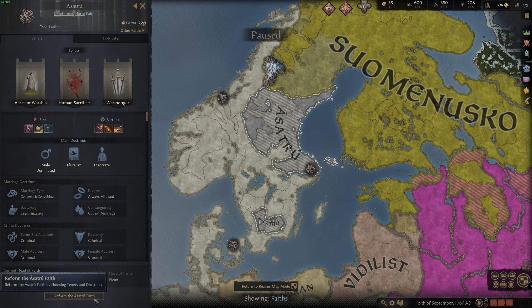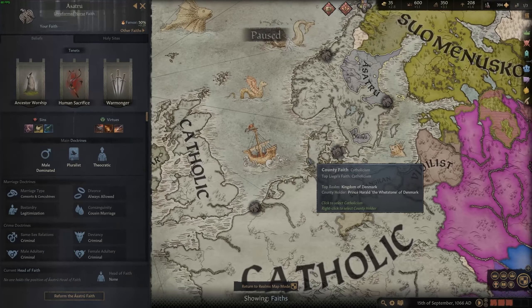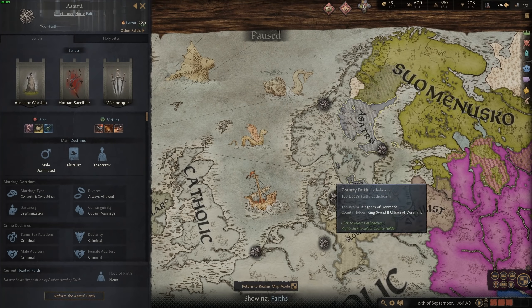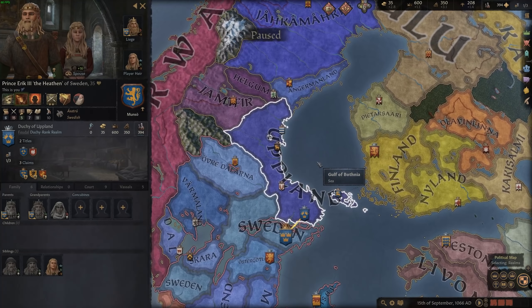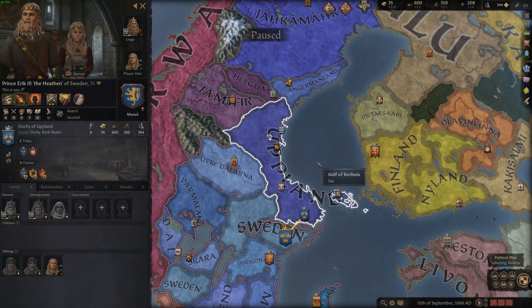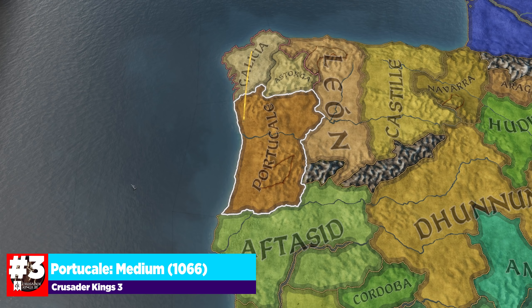You're still an unreformed faith, so you can reform it, which creates its own series of challenges and fun playthroughs. The big thing is that you do start with one of the holy sites, though the majority of holy sites are going to be pretty hard to get to unless you want to jump into outright war. So this one is a little bit of a step up in the difficulty range compared to Rolo, but it still has a lot of fun things going for it.